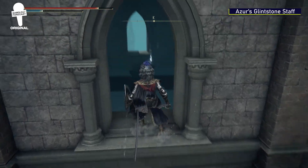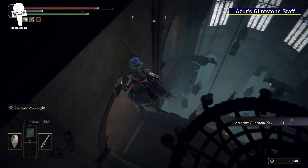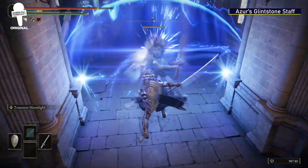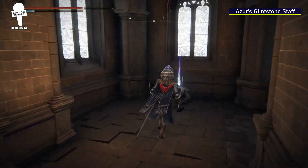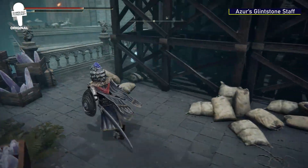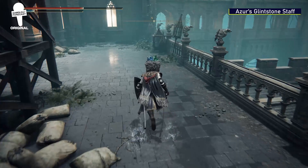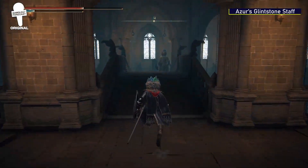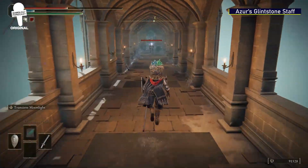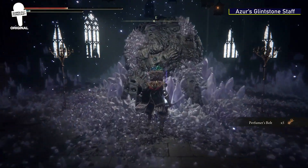We'll eventually make it to this church, where you'll want to jump through this window onto a rafter, then fall onto the chandelier, and then down once more to the upper floors of the church. You'll then want to head to the most northeastern corner, where you'll find a tunnel that leads to a room filled with crystals and Burger King masks. Here is where you'll find Azur's Glintstone Staff.